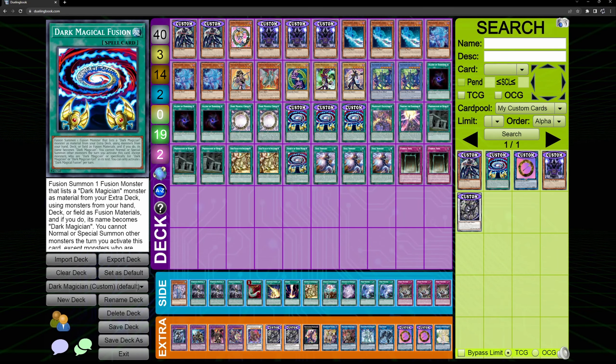The first card is Dark Magical Fusion. Red Eyes has Branded Fusion, Blue Eyes just got Ultimate Fusion in Battle Chaos, so I think Dark Magician should get a fusion card that really encompasses the archetype. This is pretty much a generic fusion from the deck.